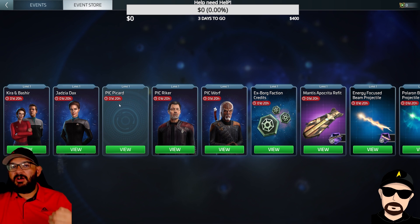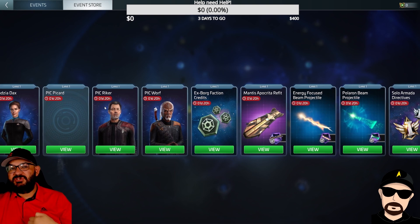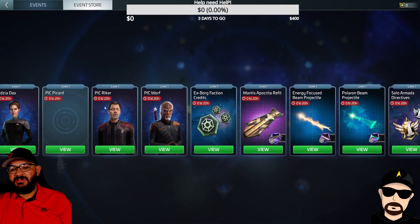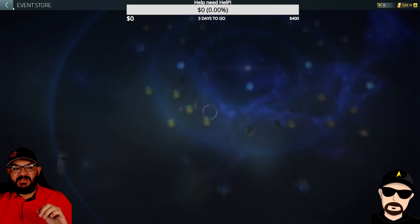My thoughts on what to get come down to: what don't you have? Are you a free-to-play player, a moderate spender, or have you spent money in the game? Ask yourself — have you already bought the projectiles? If you bought those projectiles already, that would knock them out of the equation. If you already bought the projectiles and the skins, that would narrow it down to just officers, because it is pointless to get X-Borg faction credits when you have potential $100 packs here.